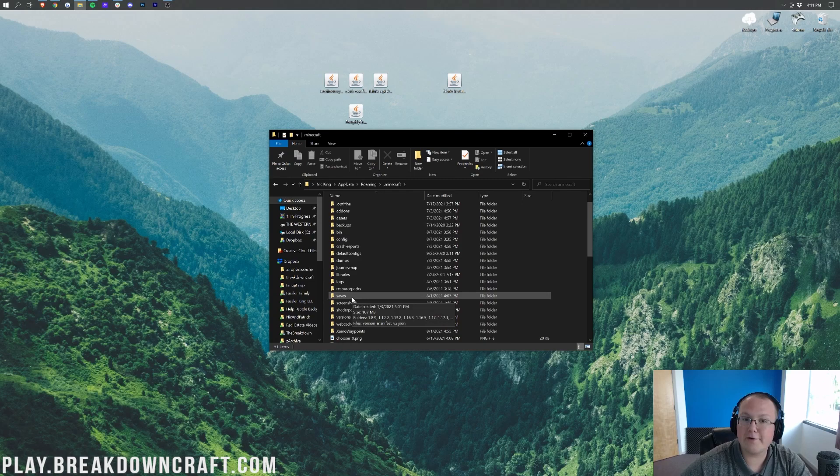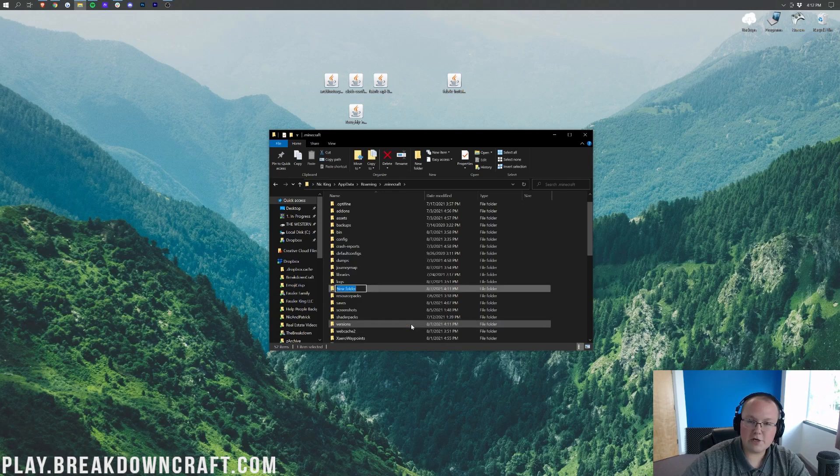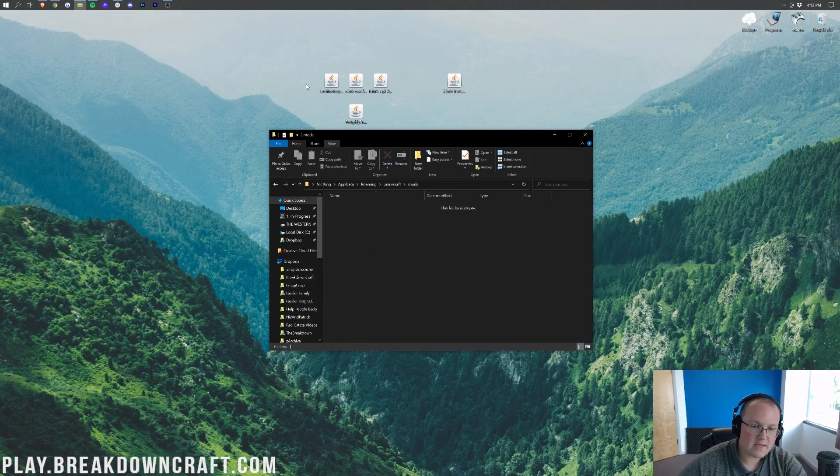If you don't have a mods folder, no worries — right-click in the .minecraft directory, click New, click Folder, and title the new folder Mods — M-O-D-S, all lowercase, exactly like that. Then open up your newly created mods folder, and drag and drop the Architectury API, the Cloth Config, the Fabric API, and Roughly Enough Items into this mods folder. You should now have all the mods needed to run Roughly Enough Items.